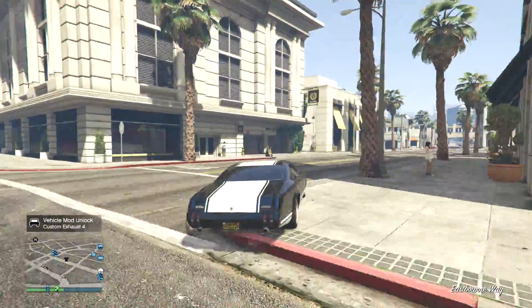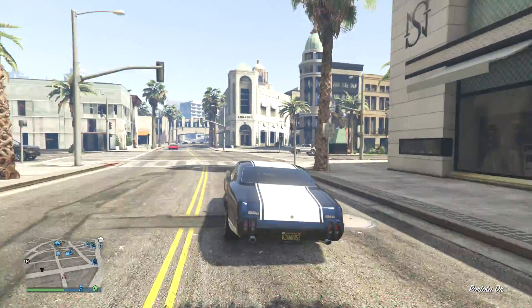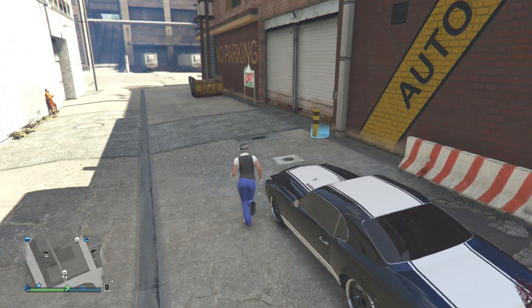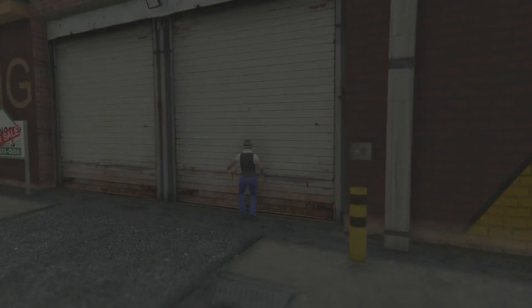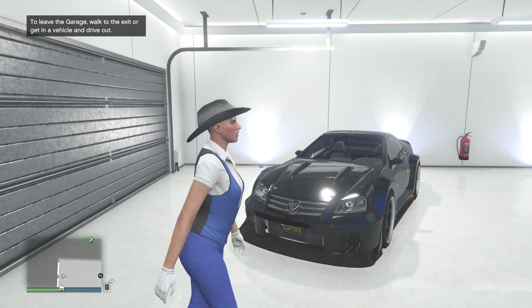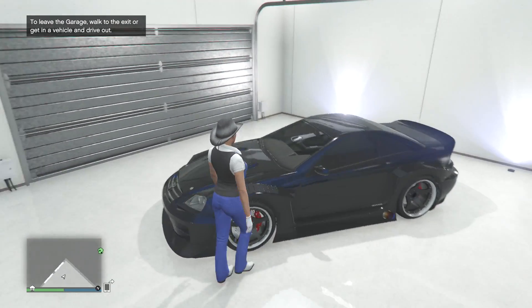All right, what is going on guys, we are at the next garage. This is gonna be my garage with all my fast cars in it. All my cars are all the same colors, the same rims and everything — they all look the same. Primary is always blue pearlescent blue and secondary is always white ice white.